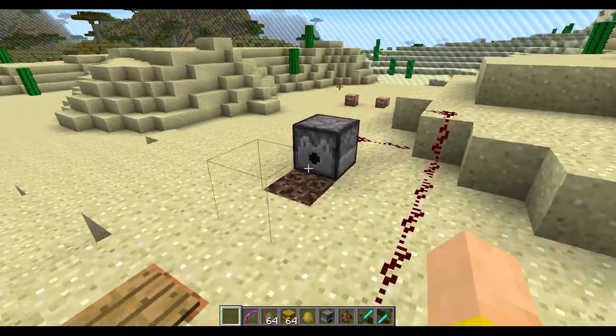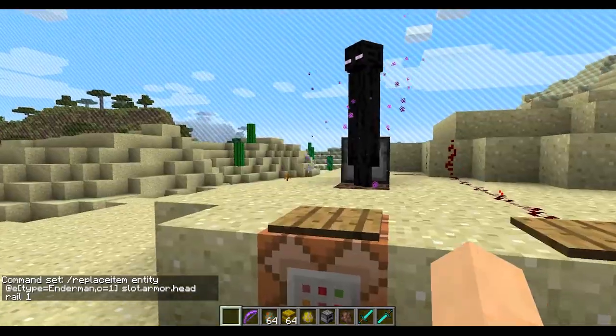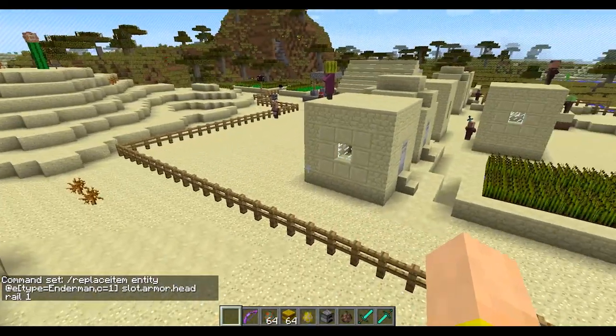It does not work for every mob though. I've got an enderman here — I'm going to try to put a sword on his head, but it does not work. So it's only mobs like zombies, skeletons, and stuff like that that can hold items already or have the slots for them.